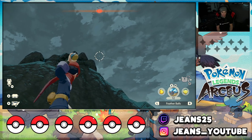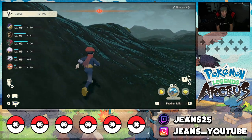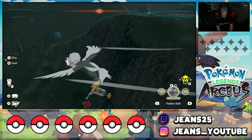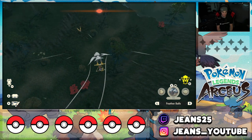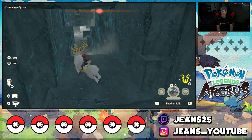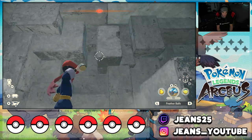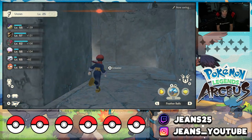Now heading into the quarry — the entrance is right over here. Run in with Wyrdeer and find our third Unown. This area actually has really cool Unown spots. Come over here and look all the way up on this side of the wall — you can see my boy just chilling up there. Throw a jet ball and smoke him first try. There's our third out of five for the Coronet Highlands.